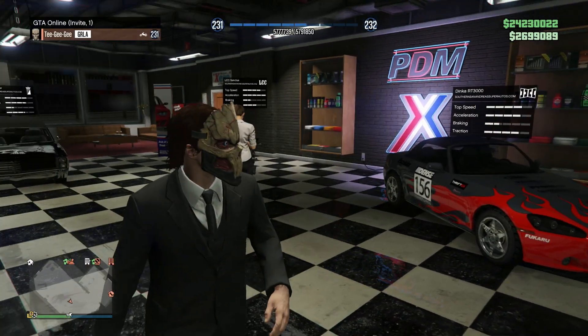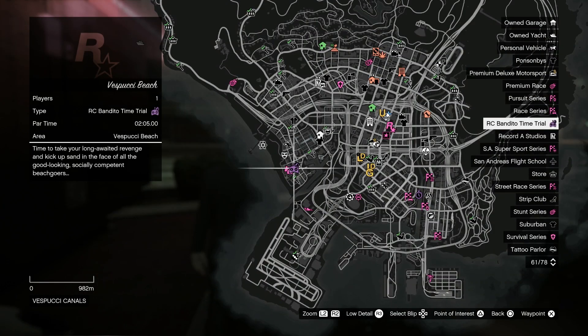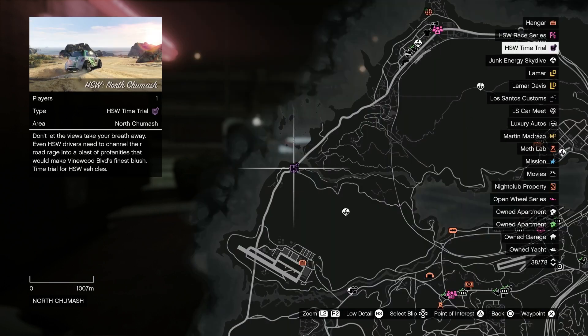So there you have it — a lot of discounts, a lot of things, bonus money. Overall, I think it's a pretty good week for fun. In terms of money making, Cayo Perico is still going to be the best this week — no surprise there. But overall, I don't think it's a terrible week. If you enjoyed it, a thumbs up would be awesome. Subscribe for more stuff like this. I hope you stay safe, and I will see you in the next video. Peace.